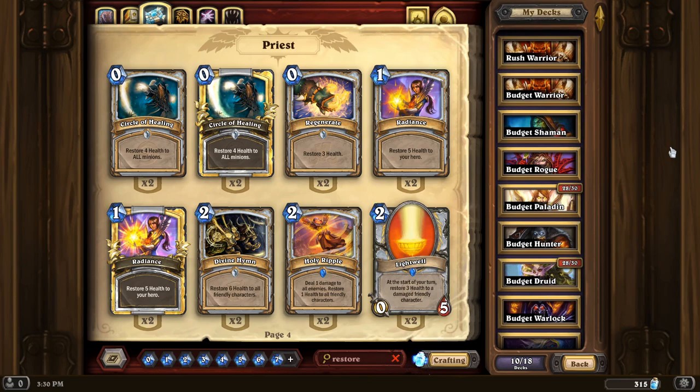Before we get started, I want to point out that in order for these budget decks to be as competitive as possible without breaking the bank and relying on powerful cards, most of them tend to be drifting towards the aggro side of things, maybe with a little bit of mid-range. The idea is you want to close out games before players with money can play their overpowered legendaries on turns 8, 9, 10. So a lot of building a budget deck revolves around tempoing your opponent out of the game.